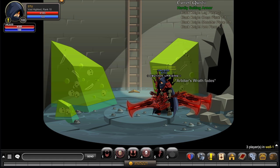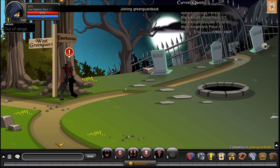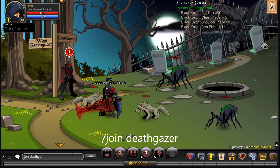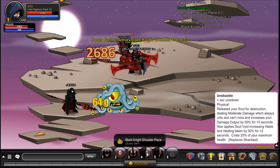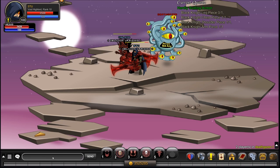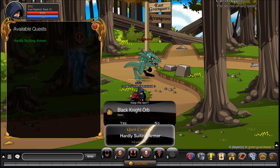The final thing you want to kill — go up here to Greenguard East and do /join deathgazer. Once you're in Deathgazer, kill the Deathgazer and that should give you your final piece. We're going to cut back to when we are at the Black Knight. Once you're back at the Black Knight, go to the quest, turn it in, and get your Black Knight Orb.